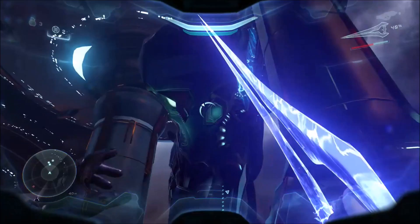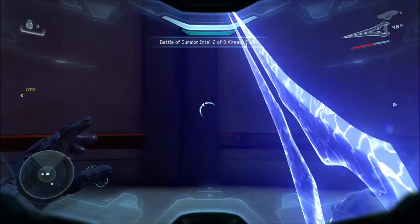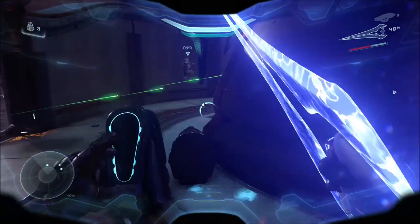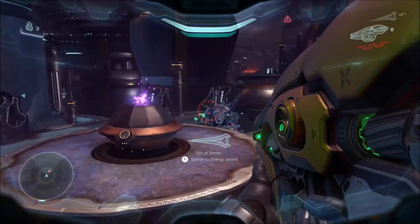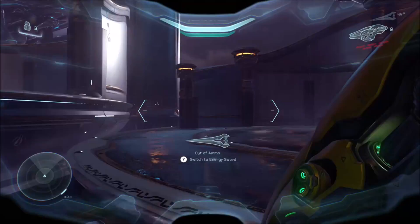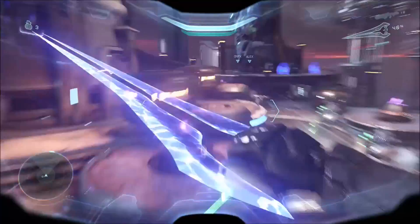Even though there are no gravity hammers, the energy sword is actually pretty effective in pushing it, since that's probably the strongest melee weapon you can have on this mission. It will take a while sometimes to move it, or if it's at the right angle you can move it around pretty quickly. Once it starts moving, it will move pretty quickly — it's just the initial movement that takes quite a lot. The best way is to use all the explosive weapons. The fuel rods were back there, and there's a plasma caster up here as well.